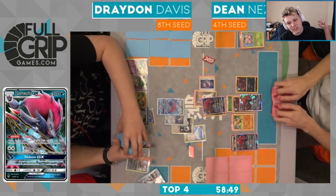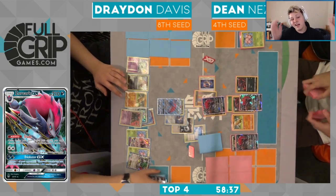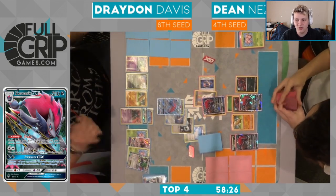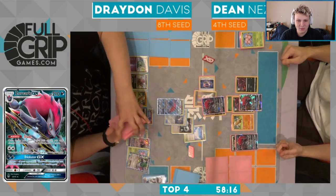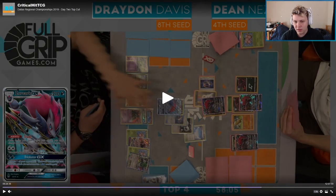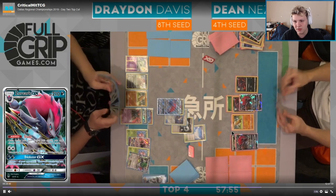Like I said, if Dean had just had Guzma — he had a DCE on the active, so he could put Grass on the Zorua, Guzma up the Garbodor, retreat to Zorua, knock out the Garb. Right, if Dean had just knocked out the ability lock Garb, I'm pretty sure Dean just wins this game 100% of the time. Now it depends on these four cards for Dean. It's gonna be a big turn — if he whiffs a one-shot he's going to be in trouble. I also would have liked to have seen the stand-in Zoroark come down on the Zorua.